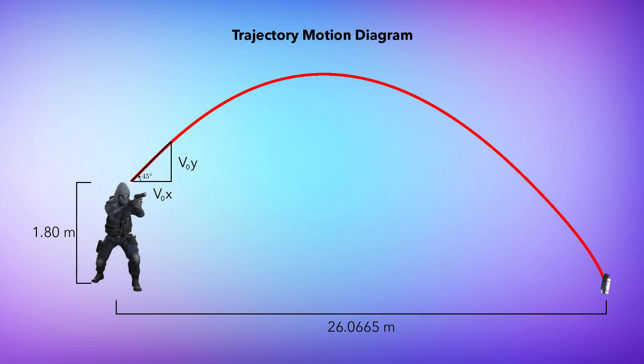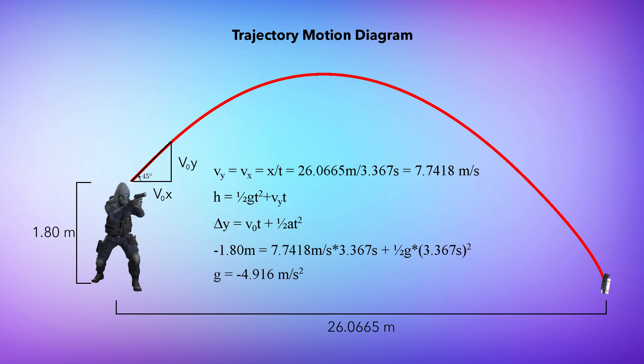To sum everything up, here is a diagram made by yours truly. The smoke grenade was thrown at a 45-degree angle, which means the initial y-velocity and the initial x-velocity are the same, which lets us solve for gravity. Because the horizontal velocity of a projectile stays constant throughout the motion, we know this is also the initial velocity in the y-direction. Using the initial y-velocity, we can find that gravity is 4.916 meters per second squared, which is nearly half of the gravity on Earth.